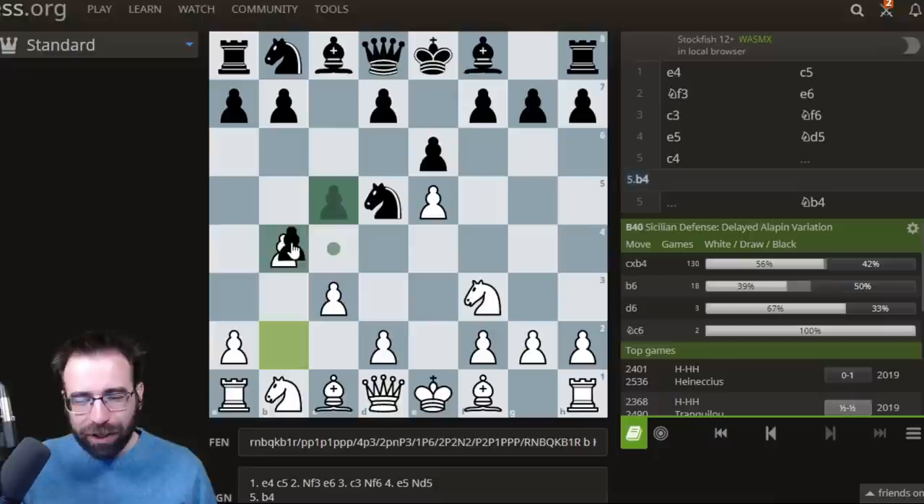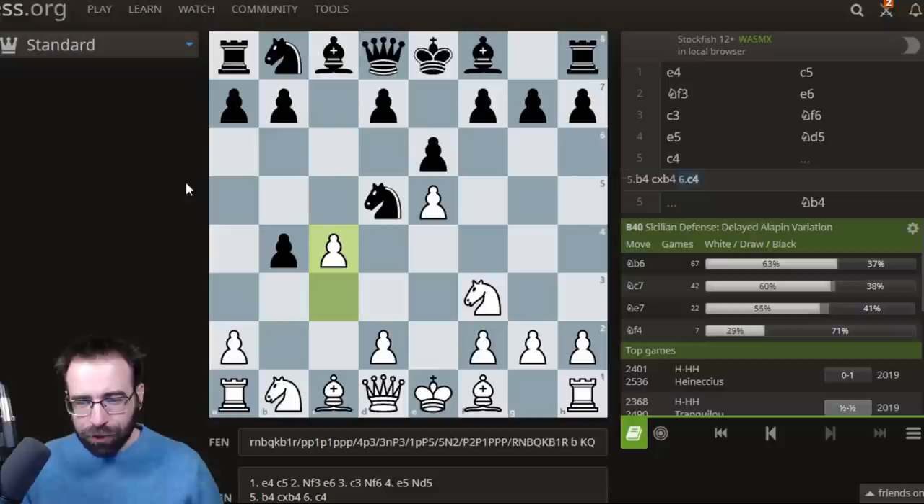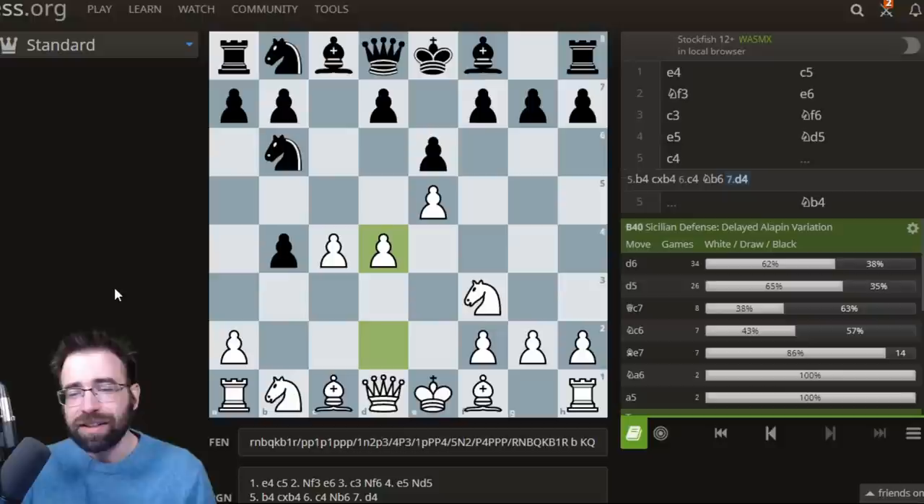So what is the point? Well, after C takes B4, we play C4 — we kick the Knight away. And here there's already a lot of traps. Black is now already forced to play an only move, and a lot of people have actually gone wrong. The biggest trap in this position is Knight to B6. This looks like the most natural square — if you're a Sicilian player and you need to retreat your Knight, almost everybody is going to go back to B6. Well, here comes D4.